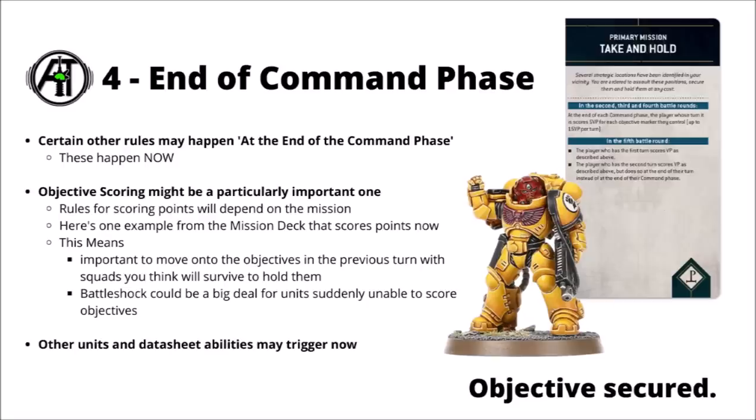That brings us to the end of the command phase, which isn't really listed in the core rules but still has some important things happening. In particular, you might get certain mission objectives scored at the end of the command phase — for example, the Take and Hold card from the mission deck, which scores you five victory points for each objective marker you control up to a maximum of 15 victory points. Because scoring often happens in the command phase — before the movement phase — you need to have moved onto objectives the previous turn, ideally with hardy units that can survive what the enemy throws at them. This also means battle shock and objective control can be a really big deal, as a unit that suddenly fails battle shock won't be able to score directly after.